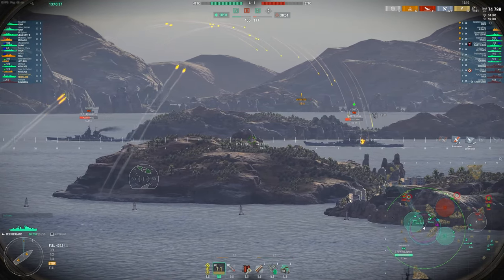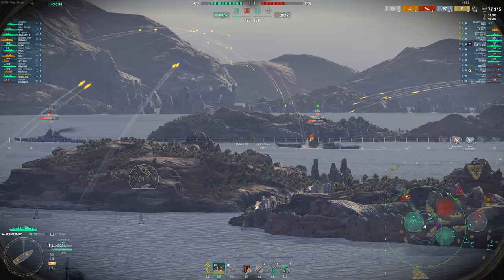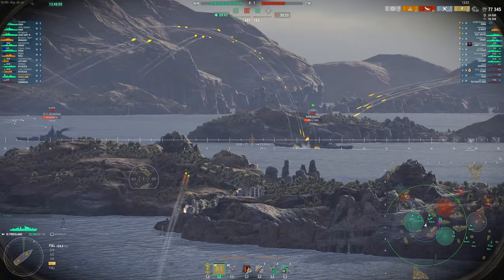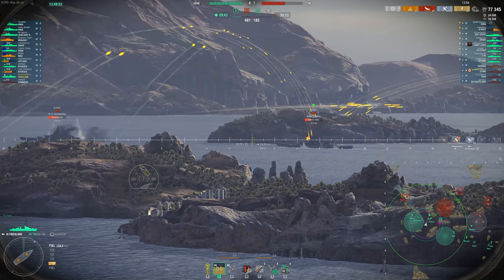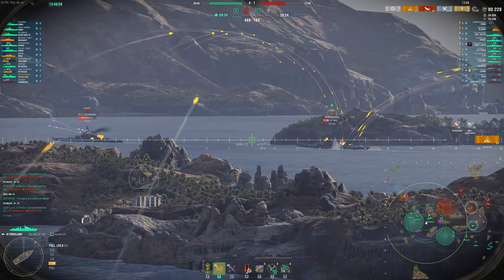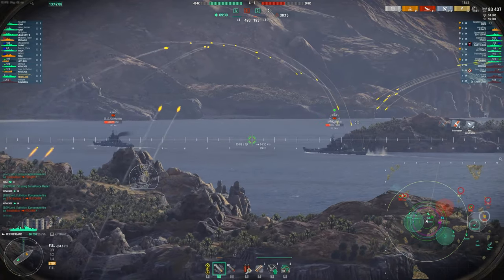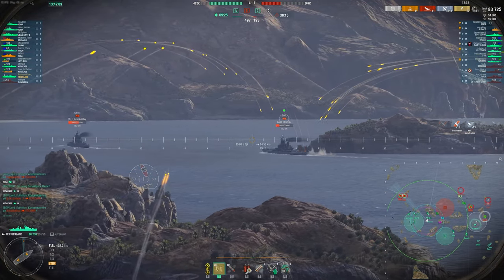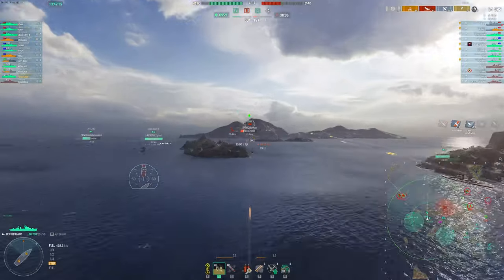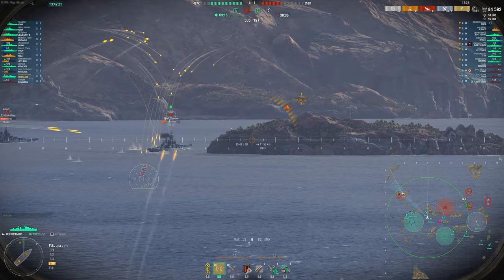I'm leading by zooming out my camera on the scroll wheel — maybe one or two ticks out. You can get this kind of camera view which I think is a little bit easier to aim with ships that have such floaty arcs. I often do that in Atlanta and other destroyers as well if they have floaty arcs or I'm shooting at longer ranges. It's worse for battleship aim because you don't have the accuracy to pinpoint the citadel. But when you're using HE it doesn't really matter — you can hit anywhere on the ship and you're guaranteed damage, either with a full pen or a fire because your fire chance is so insane.